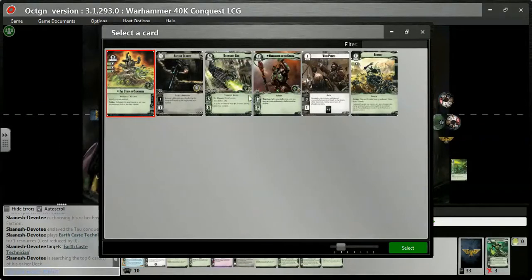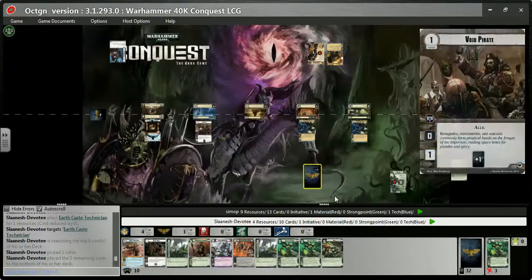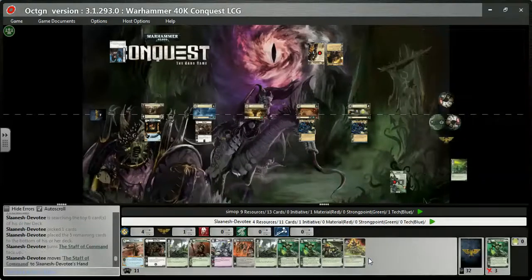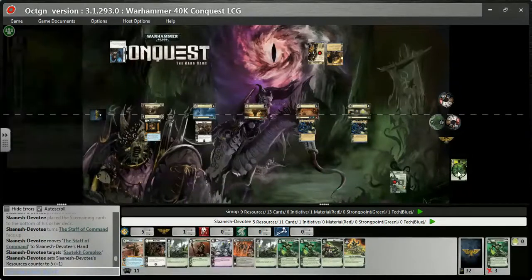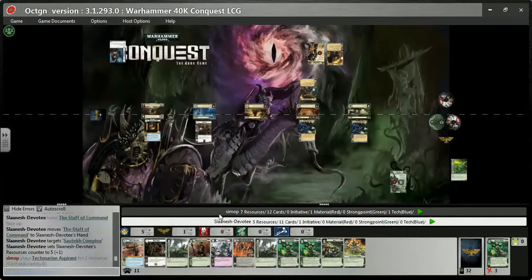I begin with an Earthcast Technician. I throw him right down the end of the line and use his ability. He's a one-cost command unit with one command, one attack, one hit point, but he allows you to search the top six cards for a drone or an attachment. I got the Staff of Command — that is absolutely what I'm digging for in my Nahumek deck. I need to be able to put out as many factions as I can. I trigger the Sautek Complex as a reaction to the Earthcast Technician and use it to gain a resource.